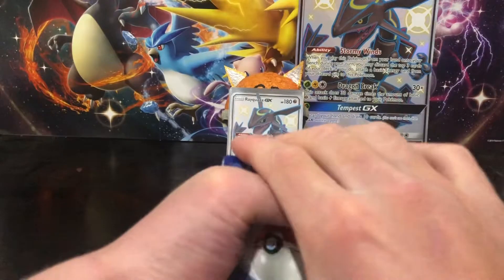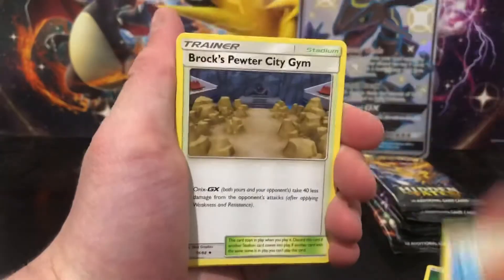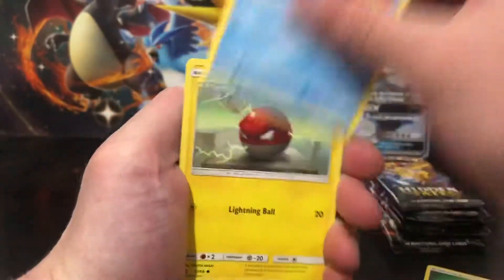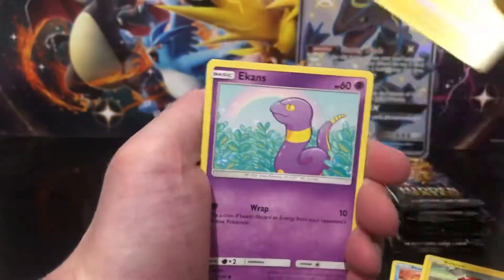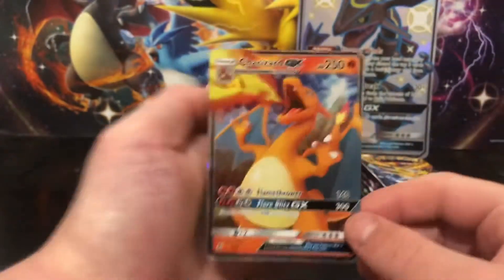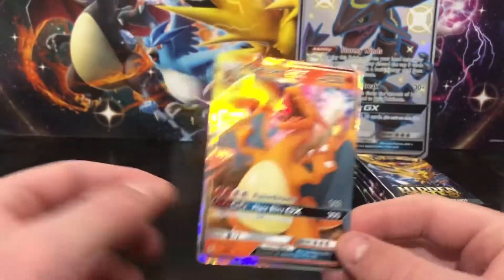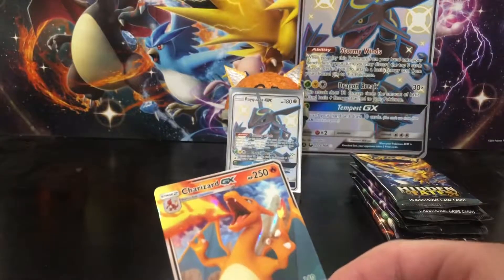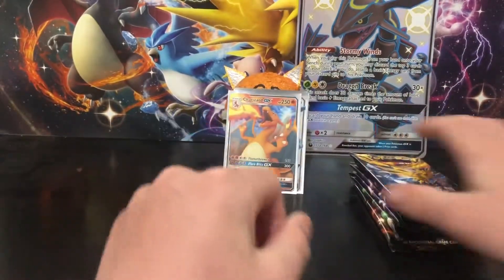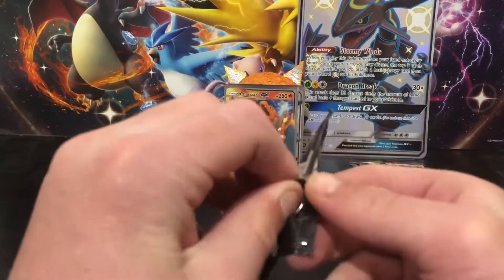If we actually pulled the Shining Charizard, holy crap that would be so cool. From the back to the front - we've got Leaf Energy, Jinx, Misty's Determination, Rocket's Pewter City Gym. I'm not sure but I think I see something shining at the back - for a Pikachu, Ekans, Koffing, Paras - and then we have Charizard! Oh that is sick! I think this is an expensive card.